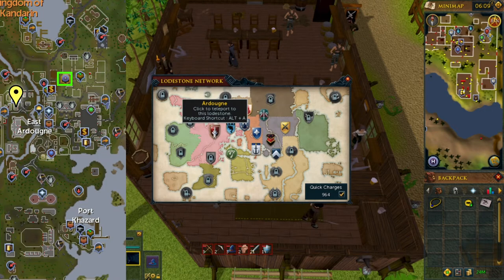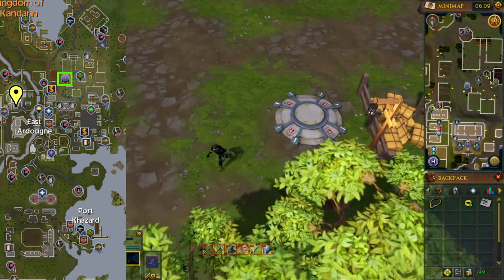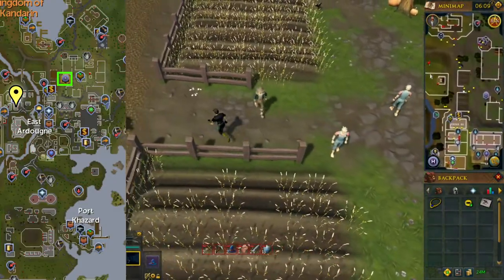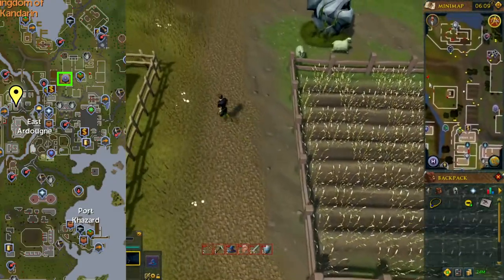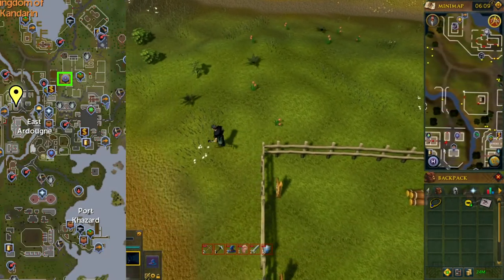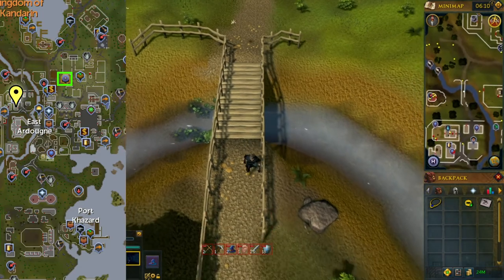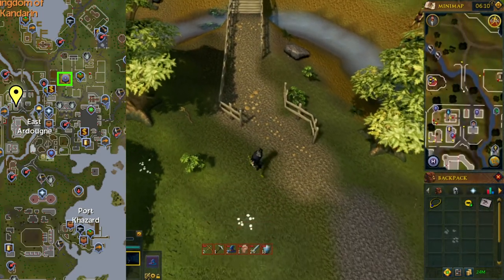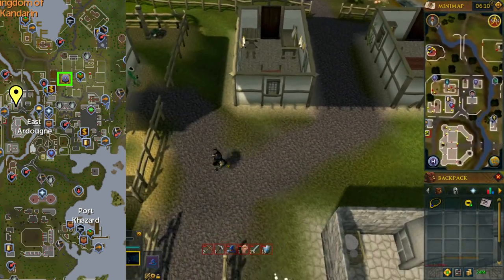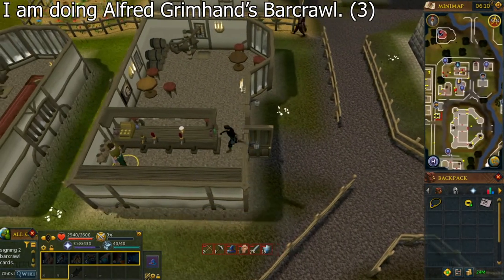Go to the northwest part of East Ardougne, as shown by the yellow marker on the map. You can use the Ardougne Lodestone, an Ardougne Teleport, or a Skills Necklace to the Fishing Guild to get near there. If you don't have any teleports, there is a boat you can take in the northwestern part of Brimhaven to the dock in the southeast corner of East Ardougne. Talk to the bartender and select the third chat option.